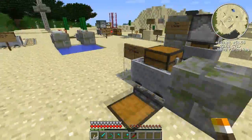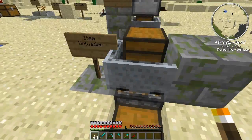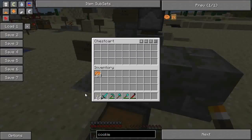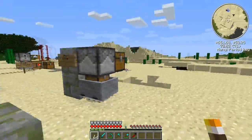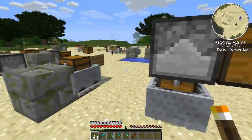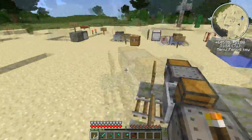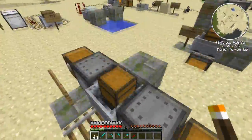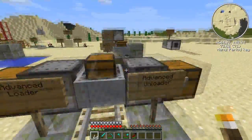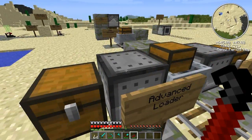Over here is the item unloader. It works basically the same. Again, uses gravity, so it's below the chest here. You can see if we just put cookies in here, it'll unload them through the item unloader into a nearby inventory. It's also worth noting that both of these work with Buildcraft pipes as well as chests. Over here we have a few advanced blocks — the advanced item loader and the advanced item unloader. They don't require gravity, but they have a more complex recipe that requires more materials. They work the same way, except they can load to the side.